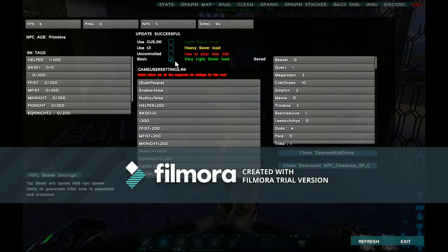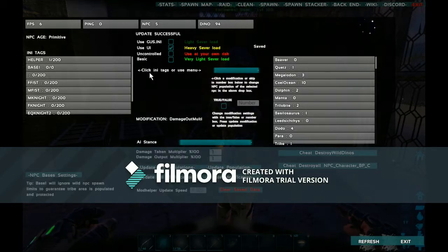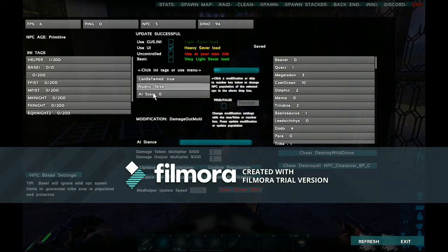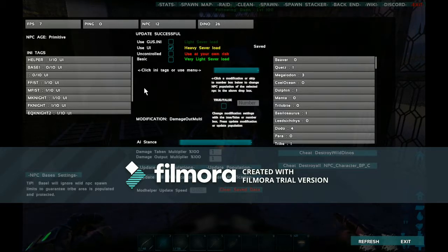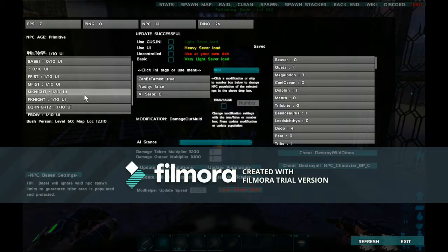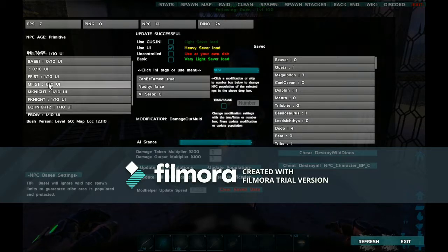I'll give that a minute and then reset everything. If I want to change any of these settings I use the UI — I can independently adjust the stats for these guys. Like if I want them to be tameable — yes, they can be tamed right now; they're neutral. I can also set whether they spawn nude. Okay, so they're starting to spawn now.